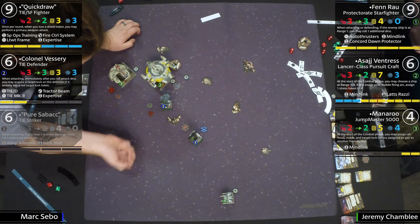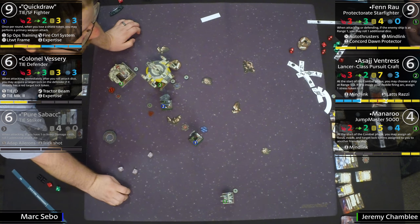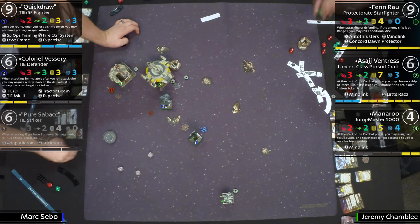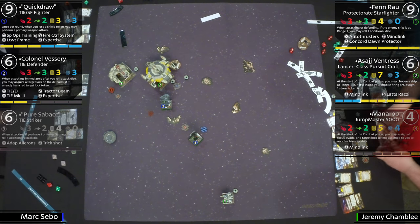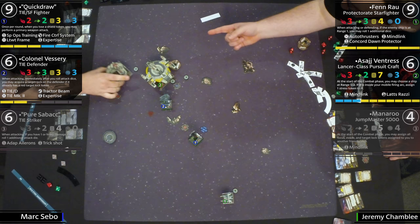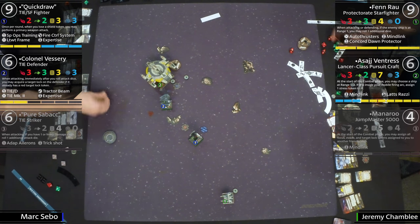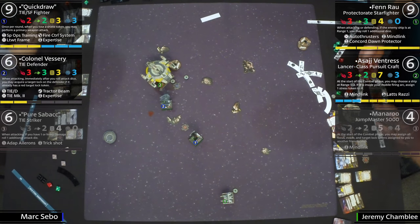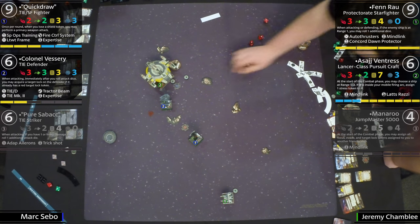Alright, we need hits here — locking, rerolling. There it is — three. He focuses it into three hits. Yeah, Manaroo is off the board. But imagine — imagine if he had barrel rolled and Asajj bumps. Without the stress, his Expertise would be on. Without the focus token needed for defense, a bump would also mean Asajj can't trigger her arc to give you stress. Just a crazy strong play that wasn't taken.